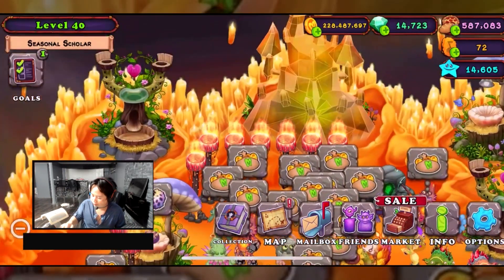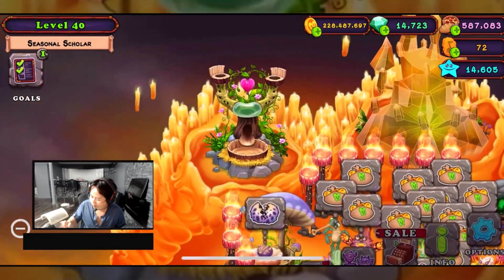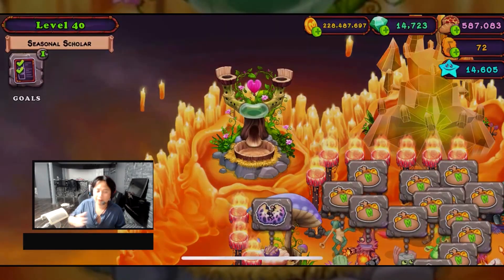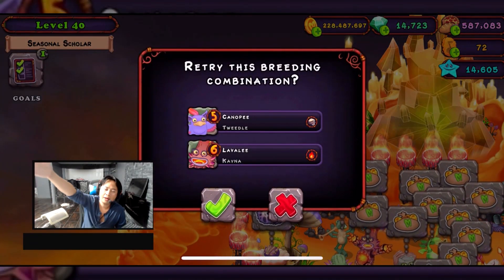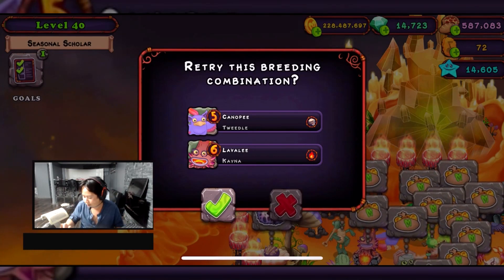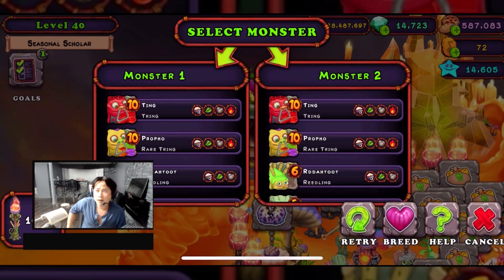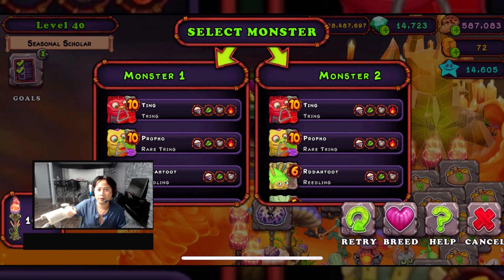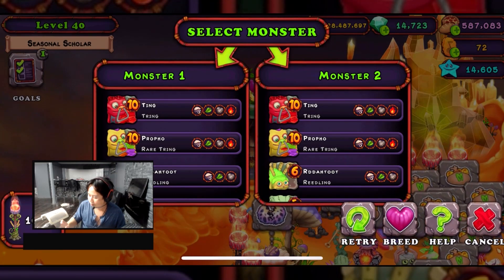There's a bit of sound there from my TV showing up. Let me go over what I bred — very easy: air element and fire element, mix them together. You have a chance of getting it or not. If you don't get it, I think the normal one is 11 hours — I could be completely wrong. I know that Tweedle is four hours, so there's that.